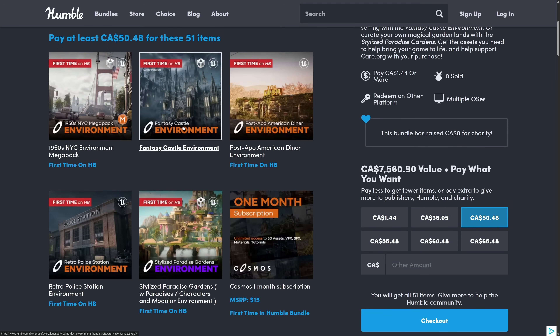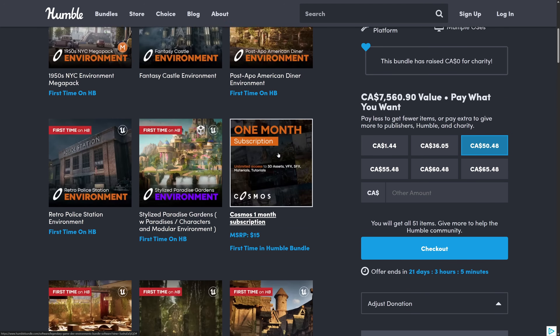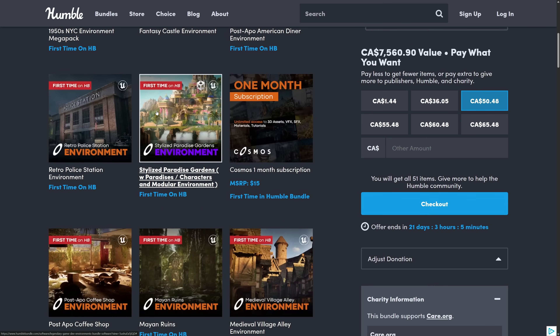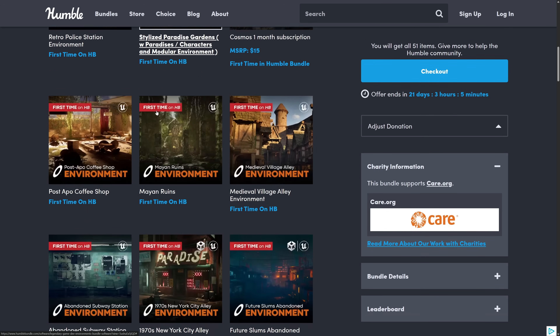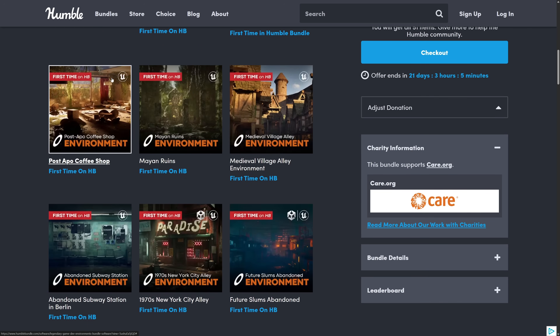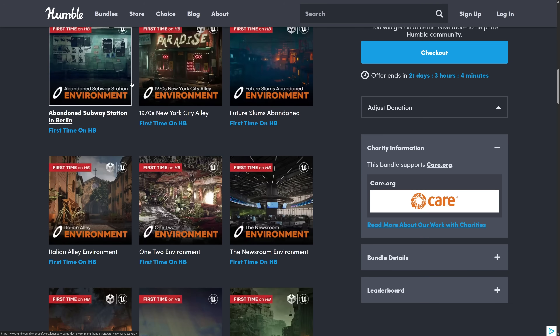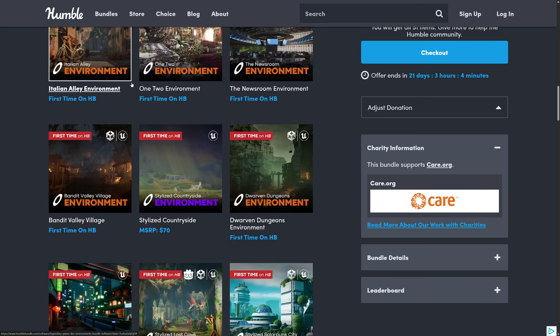On top of that, we've got Fancy Castle and Post-Apocalyptic Diner — that one I've definitely gotten from something in the past. One thing to point out: the icons in the top corner show you the platforms available. Some assets are for both Unity and Unreal, but this one is Unreal only. I do have guides down below showing you how to get these into other engines, so if you're using Godot or Unity and want to get it out of Unreal, I've got you covered. Static meshes convert very well.